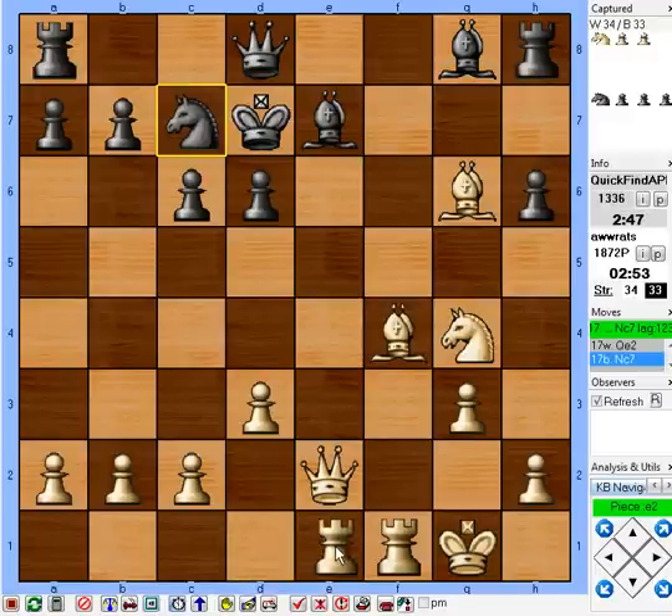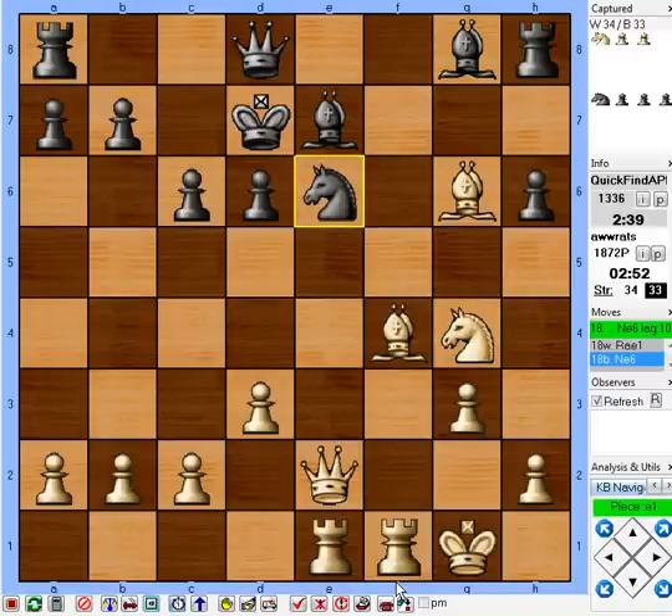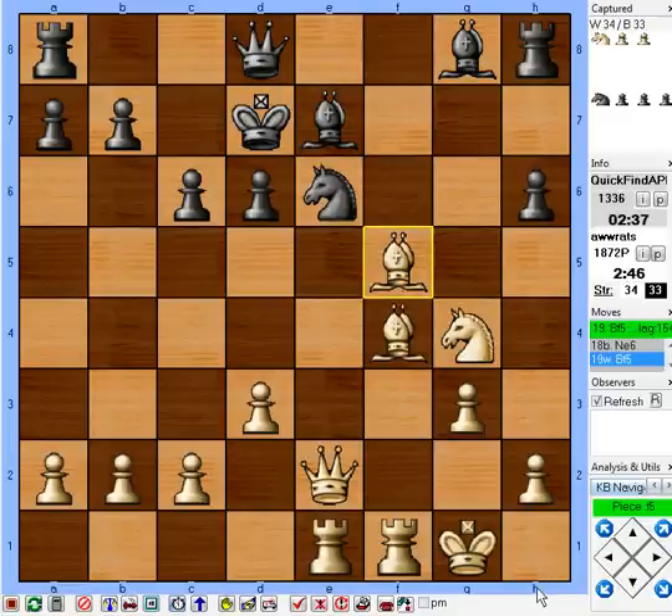He's cut off a potential flight square for his king, so I'll just do what I said I would do. Now he's walking into a pin. I'm threatening to win that piece. How's he going to save it? I don't see how he saves it — he can't guard it again. I've got three pieces attacking it, he's got two defending it, and one is his king. I believe I'm winning that piece on e6. Development rules — if you get all your pieces out, things can happen.